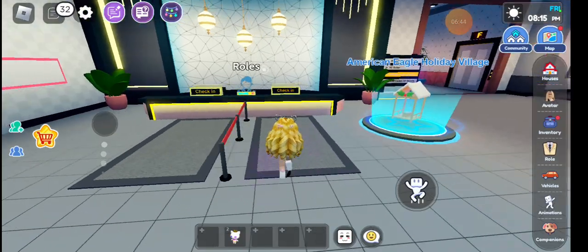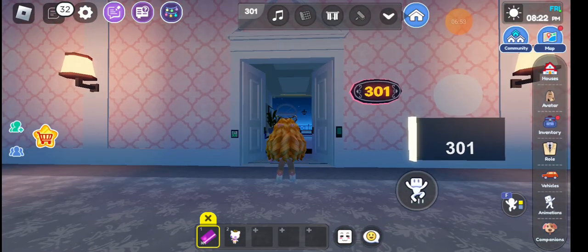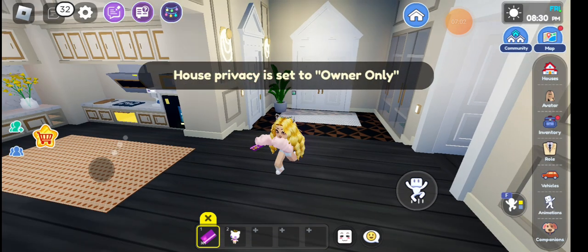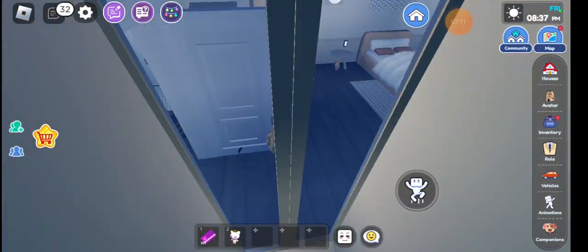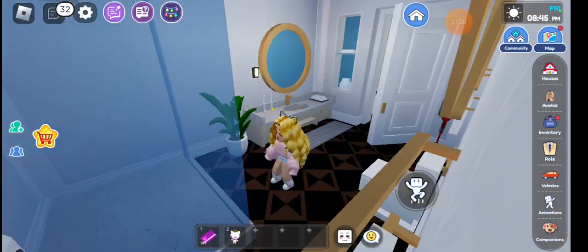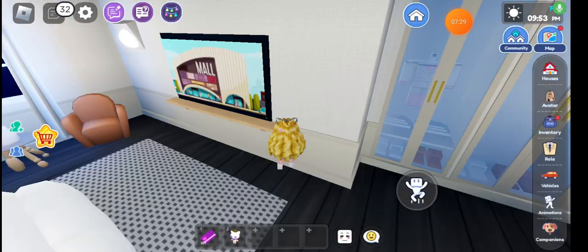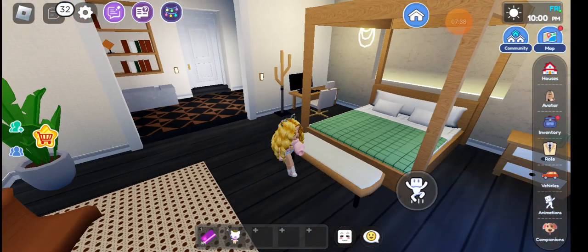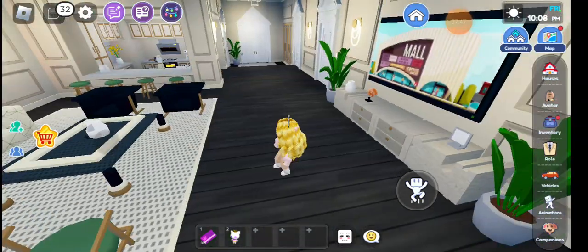Now we're in the American Israel Holiday Village. We're gonna check in here and get the VIP one. I'm gonna get number one because we didn't take it. They gave me number 3.0 — I was here before so I know everything. We're gonna set it to owner only. So first we have this closet, we have our shower stuff, then we have this room and the TV, and we have this whole toilet. I'm back and let's start again. This is the room if you guys want to check in here. I don't really like this house.